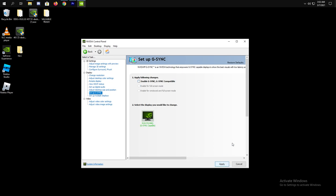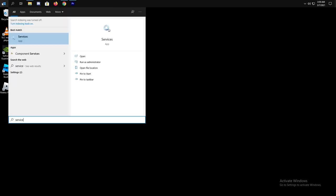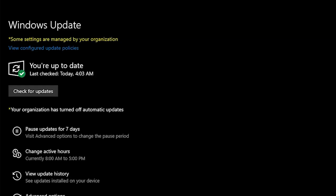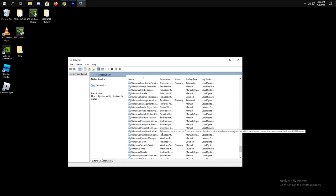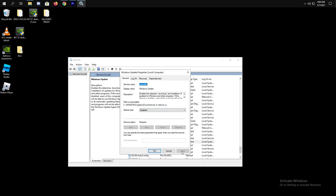Now let's go to your Windows services. Some settings there can cause lag and stutters too. Click on the Start icon, then type Services. This is the number one culprit of your lag and stutter in-game — the one and only Windows Update. But before you do this, make sure that your Windows is up to date first. Press W and find Windows Update. Make 100% sure that you have it disabled, because if it's running while you're gaming, your game will obviously lag.